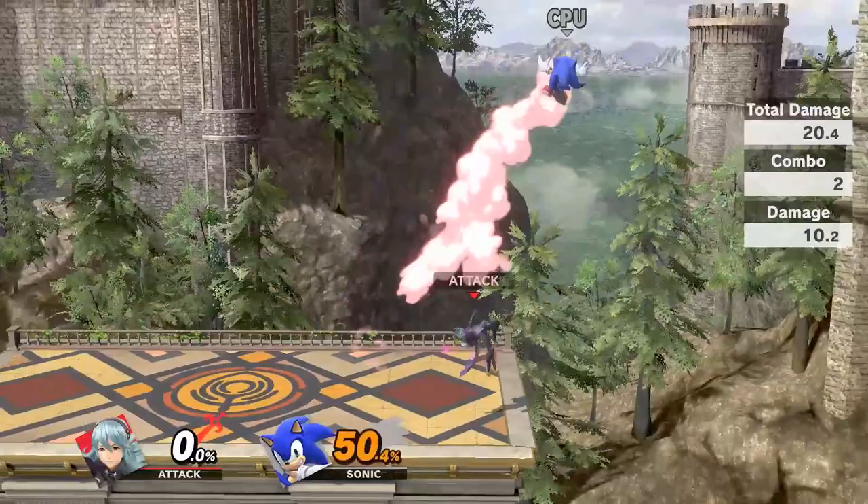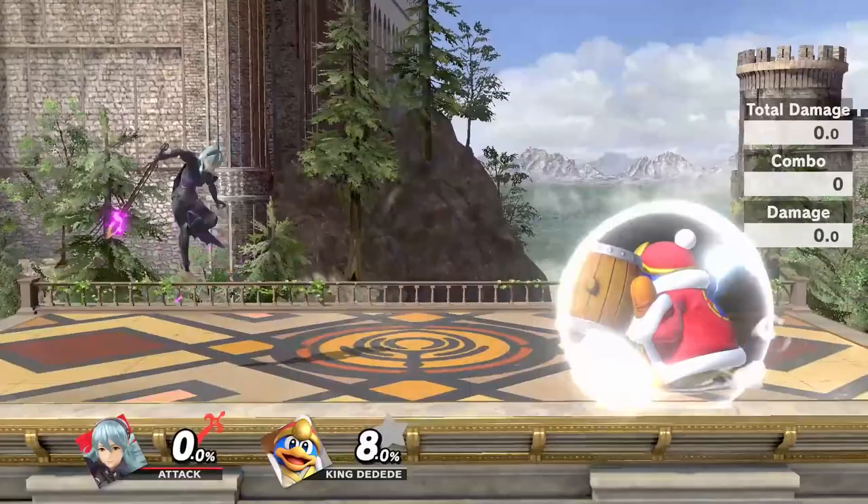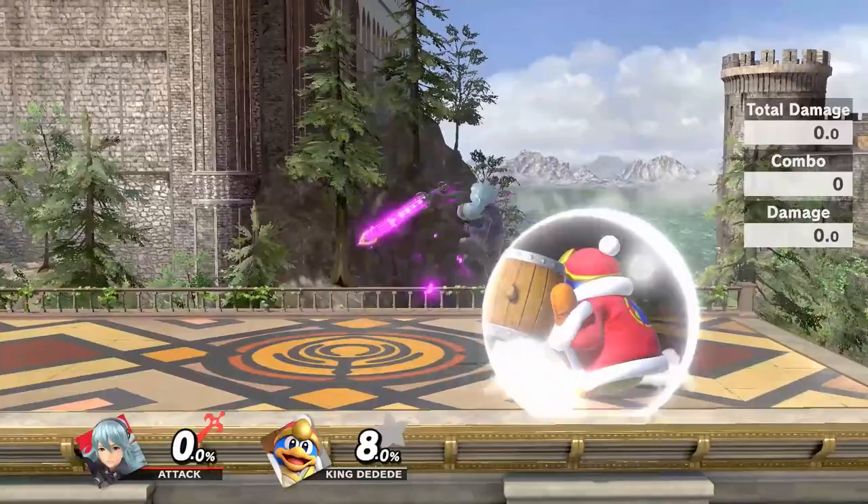Up air is another great combo starter that can act as an anti-air and also lead into Khorin's other aerials. Up air is negative 5 on shield, which also makes it near impossible to punish without parries. Practice executing short hop fast fall up airs while trying to hit the front and the back part of the hitbox. It can lead into itself, back air, and forward air.